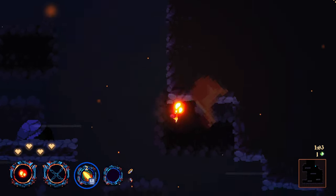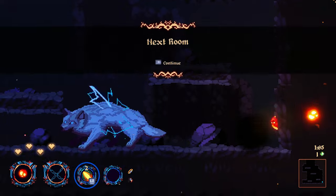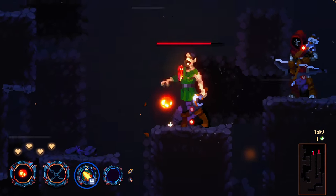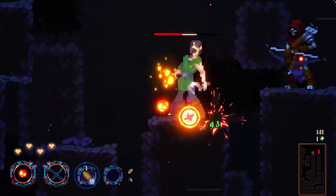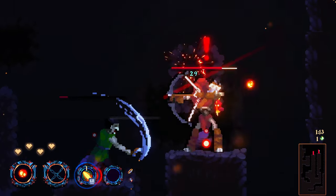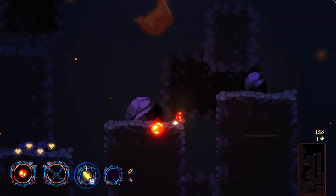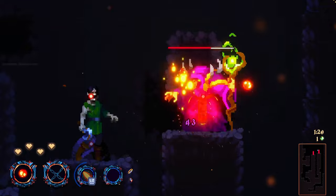Do we have any secret rooms? No. Okay, so we stay in the graveyard. Let me activate it. Oh nice. Actually maybe it is a good combo with the magma orb — let's do it again.